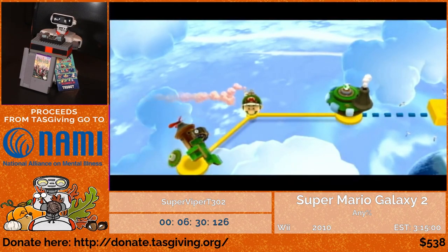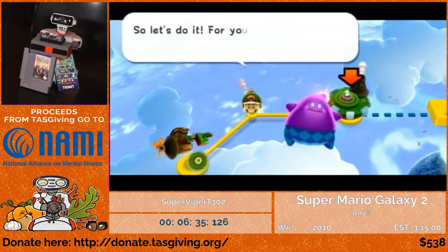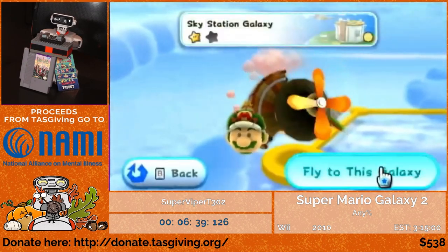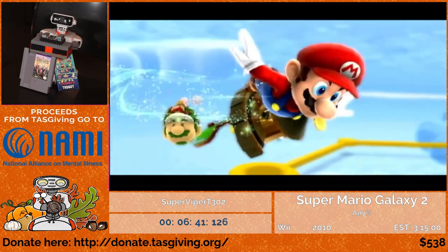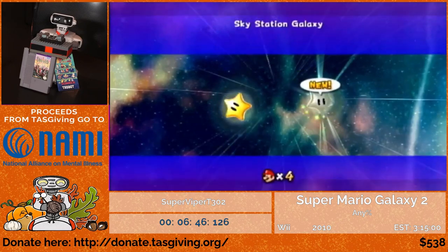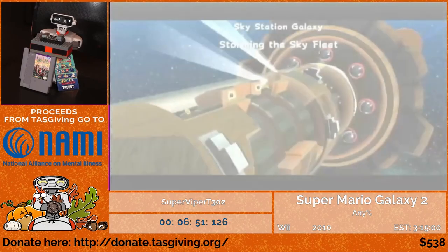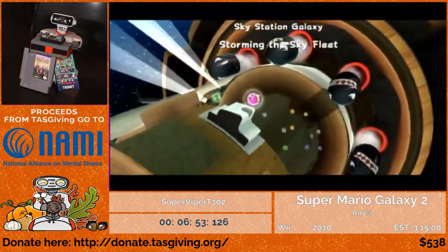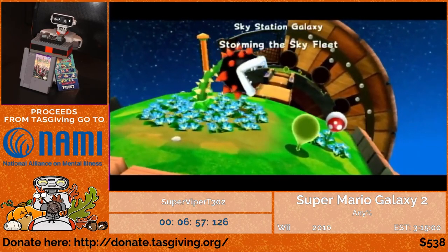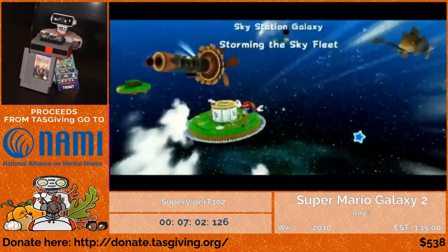I have a couple of choices as to where to go next, but I'm going back to Sky Station for the second main mission. At the very start of Sky Station 2, there's a really tight chomp cycle I want to make by hitting it with a plant. Afterwards you'll see some awkward-looking movement, mostly due to the way the planet's gravity is curved — long jumping around it isn't exactly the fastest thing.